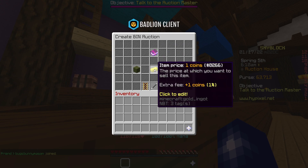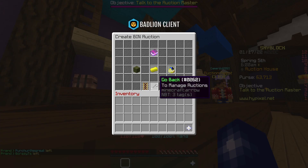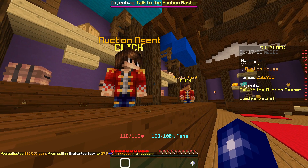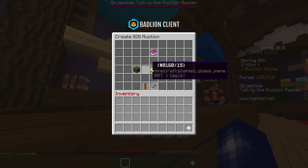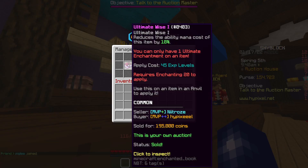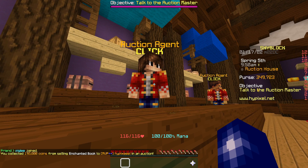I've just picked this Ultimate Wise book up for 120k and we can sell it on for about 195k — some nice profit — and the book sold pretty much straight away. We'll collect those coins; now up to 256k. We've just picked up another Ultimate Wise book, this one for 100k, selling it for 195k — these are really profitable. That one sold again pretty much straight away, and now we've got just less than 350k.